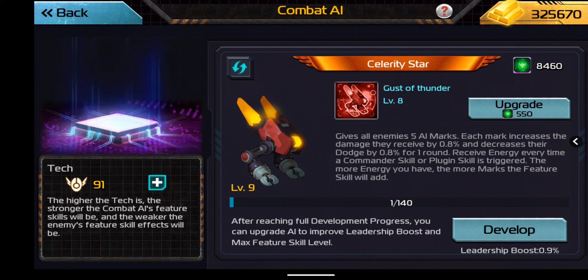The Celebrity Star, which I've got unlocked, uses Gust of Thunder: gives all enemies five AI marks. Each mark increases the damage they receive by 0.8% and decreases their dodge by 0.8% for one round. You receive energy every time a commander skill or plugin skill is triggered, and the more energy you have, the more marks the feature skill will add. I wasn't able to find a commander that exactly matched this one — it was kind of an amalgamation of several out there.